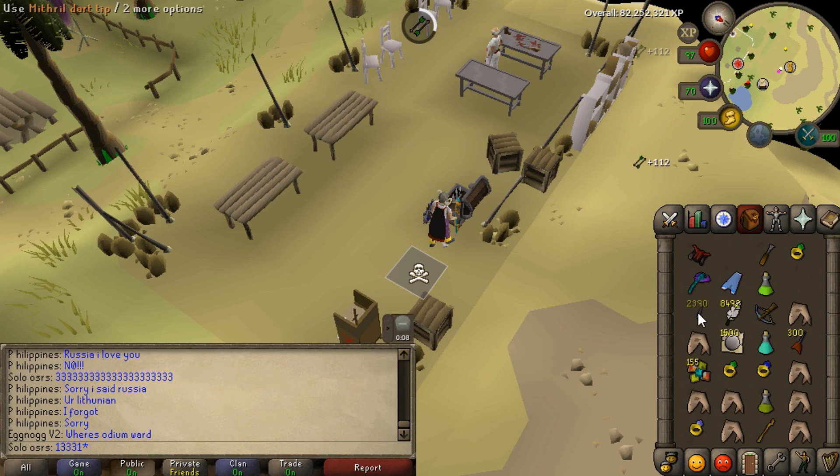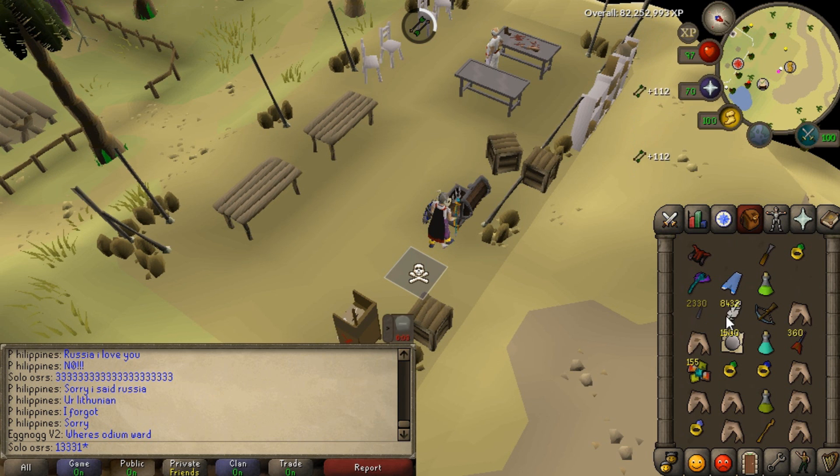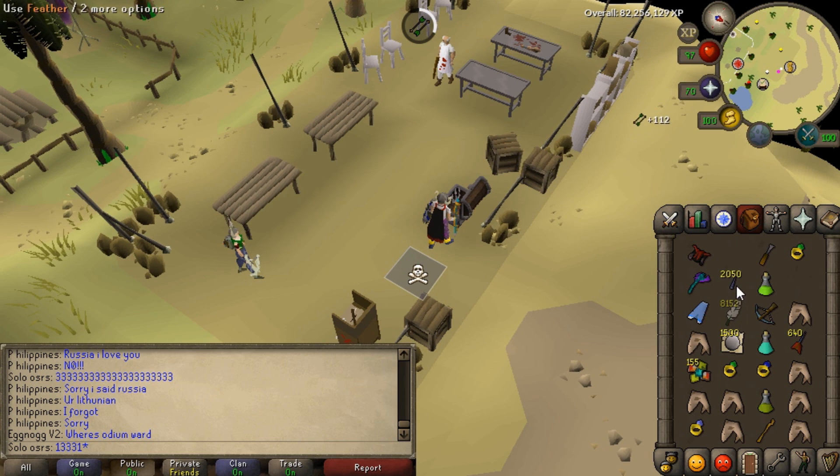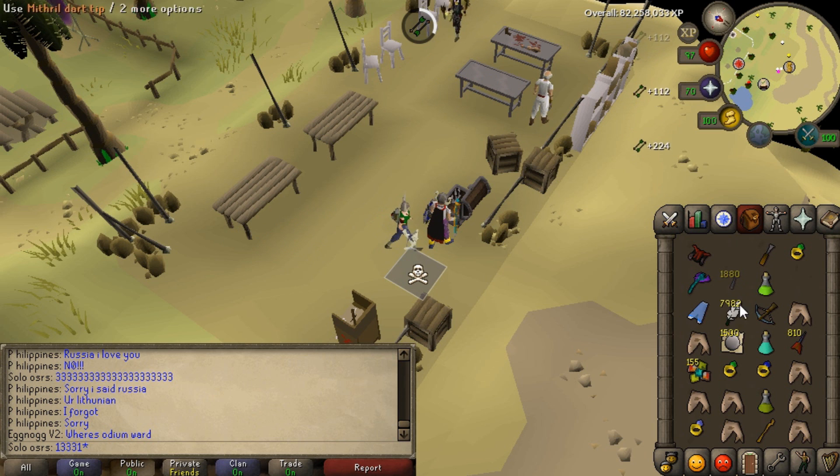I'm doing Nightmare Zone, endurance mode by the way — not the one where you trade bots and AFK. I'm not saying the Tanzanite Fang was a bad drop; it's probably one of the best I could have gotten. The serpentine helmet would probably have been the best, as I'd never get poisoned or venomed while killing Zul'ra, which would save food. At the moment I'm using mithril darts, about 2,600 — I've already added those into my blowpipe.